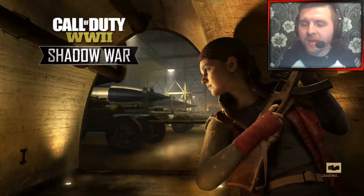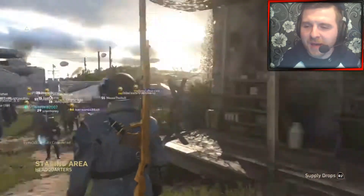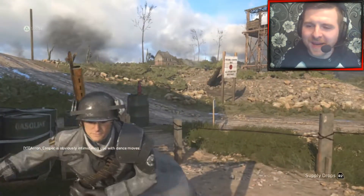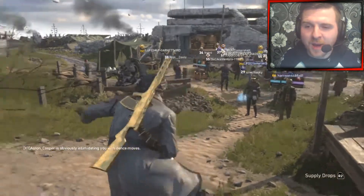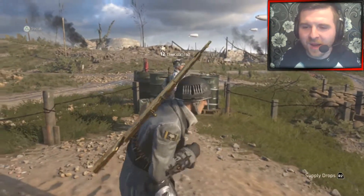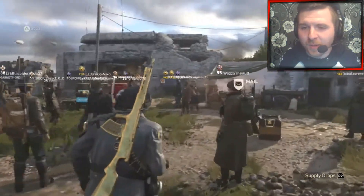Hello guys and welcome back to another brand new video. Today we're diving back into Call of Duty World War 2, and we're in the headquarters because we're going to be giving you a gold camo showcasing on the Automaton assault rifle within Call of Duty World War 2.